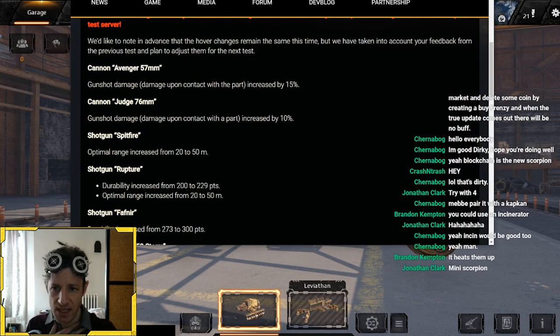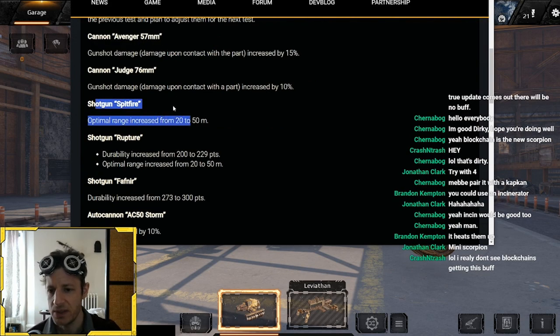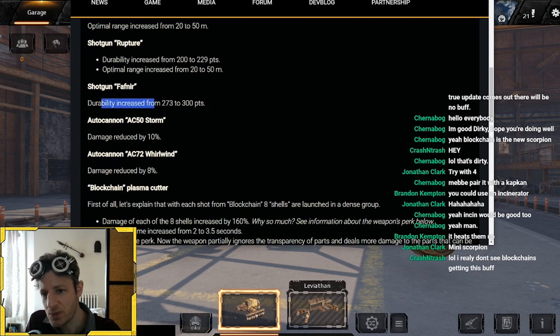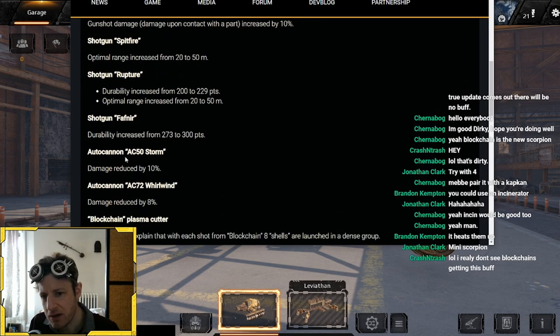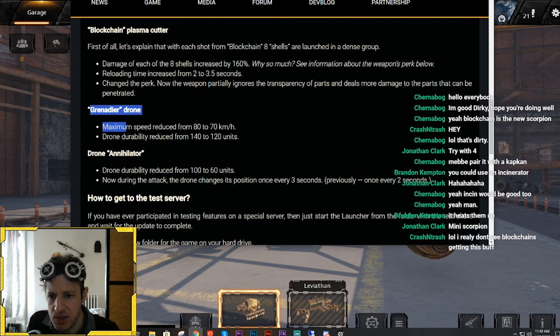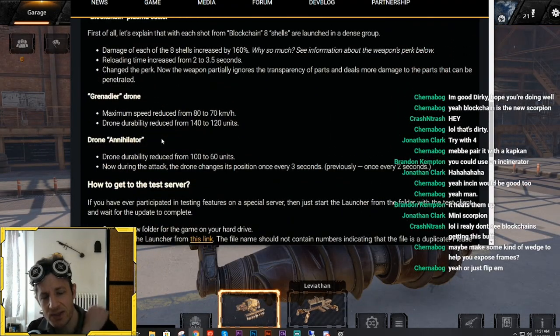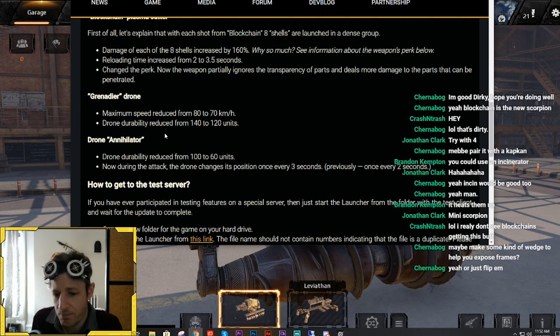The smaller cannons have increased damage, which they need. Spitfires are good — they've always been good. The Ruptures got increased durability, which was never what I really wanted anyway. Fafner durability is increased — not too bad. Storm damage is reduced. Grenadiers are nerfed: speed and durability are nerfed. Annihilator durability is nerfed. Now the drone changes: drones reposition once every three seconds so they're easier to hit, they don't move around so much. I still think it's better to let players learn how to deal with drones rather than just nerfing them, because now you're making certain things that were fine into garbage.